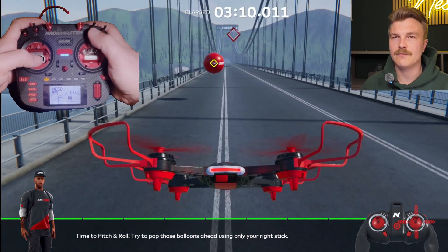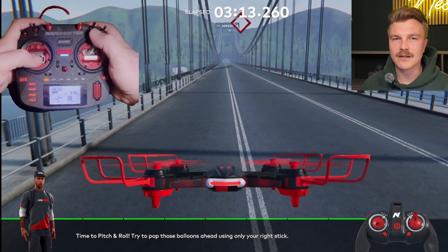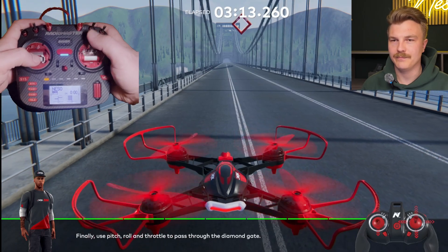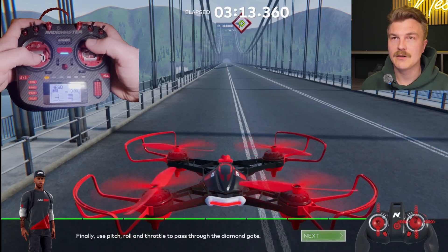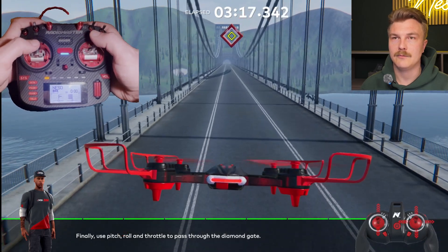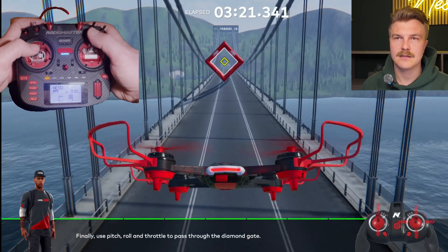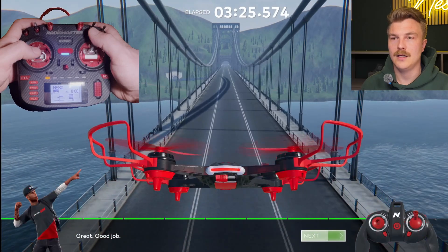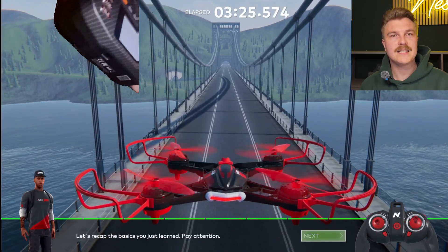Doing this tutorial is really a game changer. Because at the beginning, if you have full acro mode, it's so hard to keep control, to even hover - it's kind of insane. So we're gonna build this up. All the balloons are done and now we need to go through the diamond gate. I just need to use throttle and pitch.